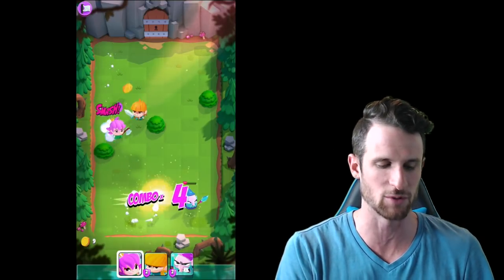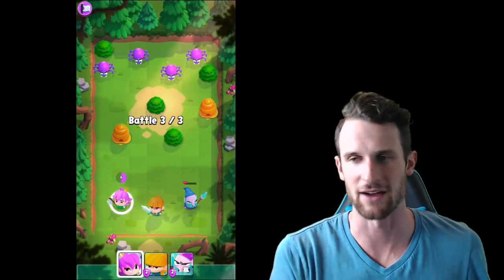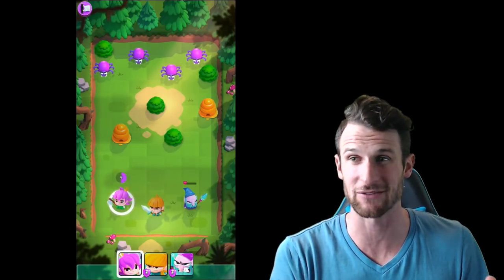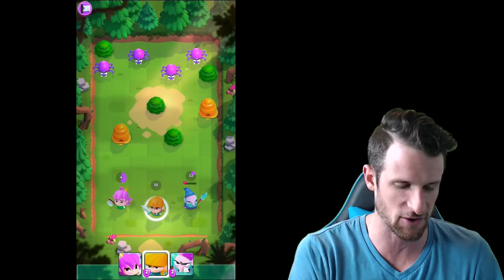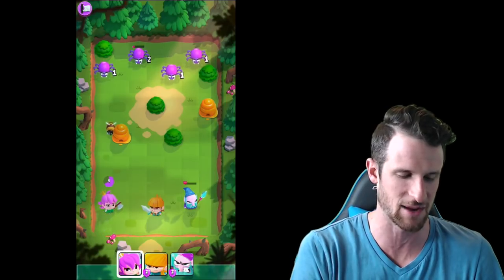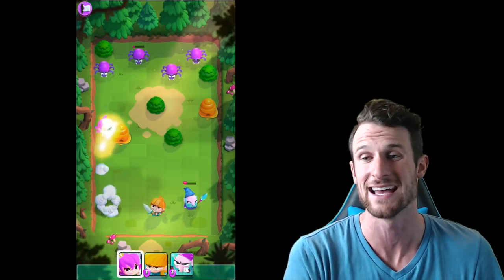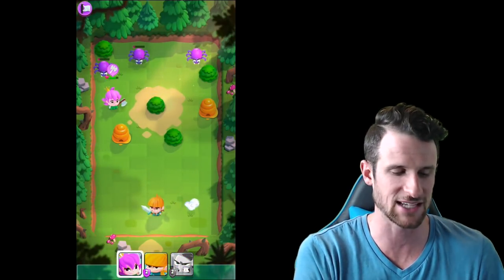We're going to send her right down the middle — boom, take them all out! Moving on to the next round. Anytime you hit the beehives it spawns bees and they attack you, so you have to be careful. We've got 13, 18, and 6 — we're going to continue using her. We'll send her straight back without hitting that hive — oh no, she's going to hit it on the way back and spawn a bee. We'll use her again because she only needs four more hits to get her special ability.